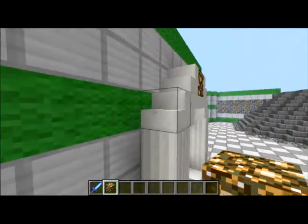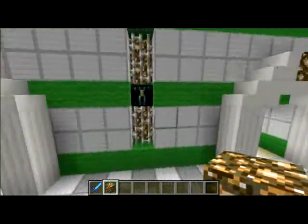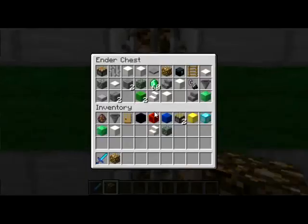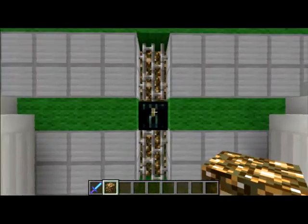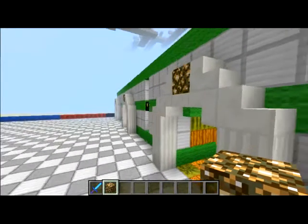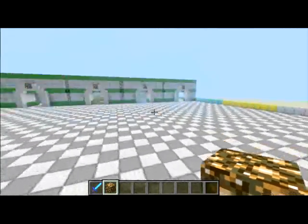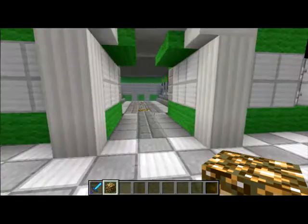Out a little bit from the wall with a glowstone at the top — three blocks distance — then some iron fences with an ender chest in the center, and some glowstone behind it to light up the place. Three more blocks, another room, three more blocks, fence, etc. I like the design. I don't know how you guys will feel about it, but that's what I'm going to stick with.